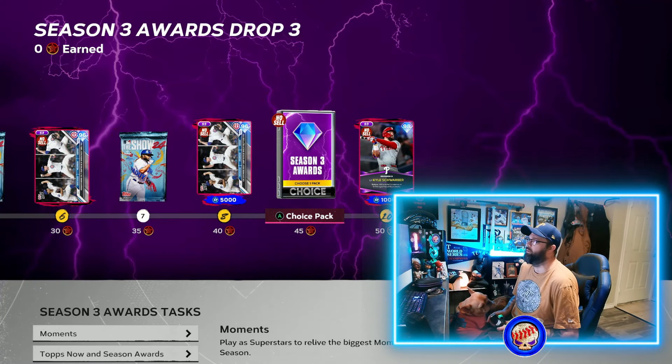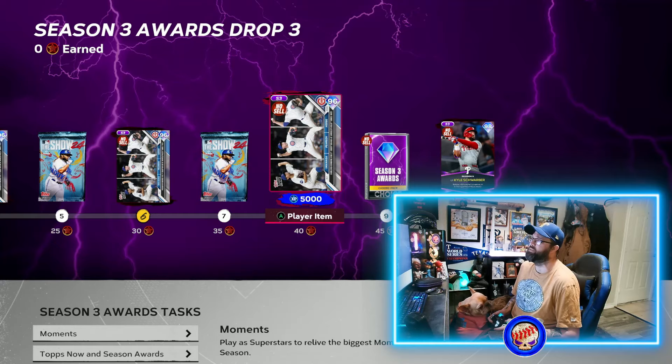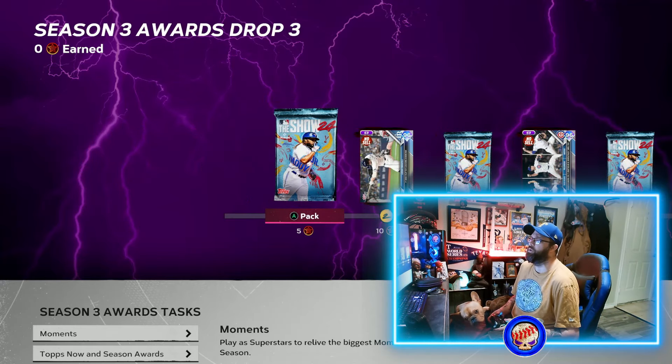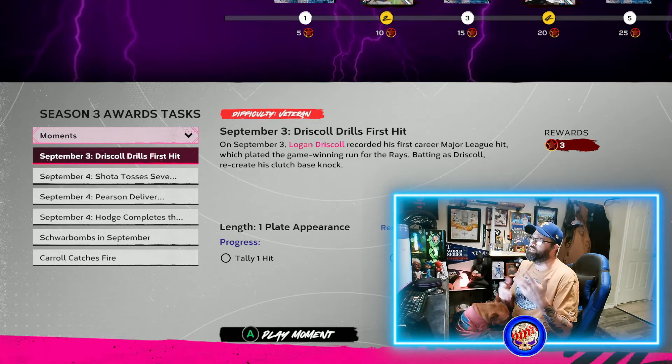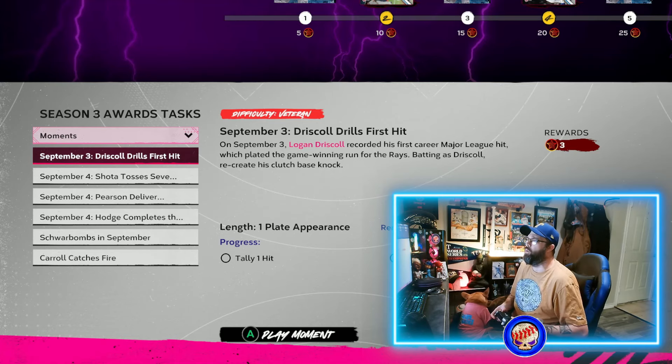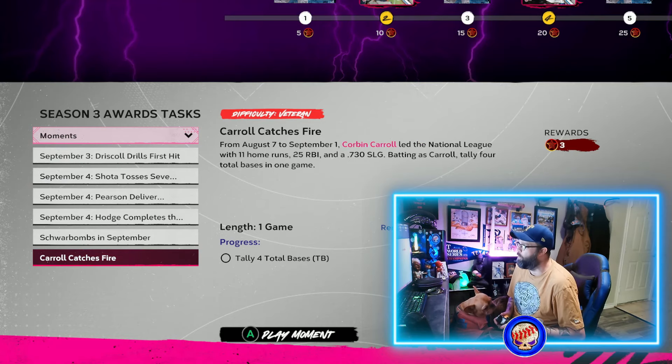It's a nice little starting pitcher card for Shota Imanaga — he's got a sinker on it, 112 hits per nine, 115 pitching clutch, pretty good. You're also going to get a Season Three awards pack at the back end, and Kyle Schwarber as well. For the first time we're getting some XP in Season Awards — 15k total. Best way to bust through this: knock out your moments with a Season Three eligible squad.